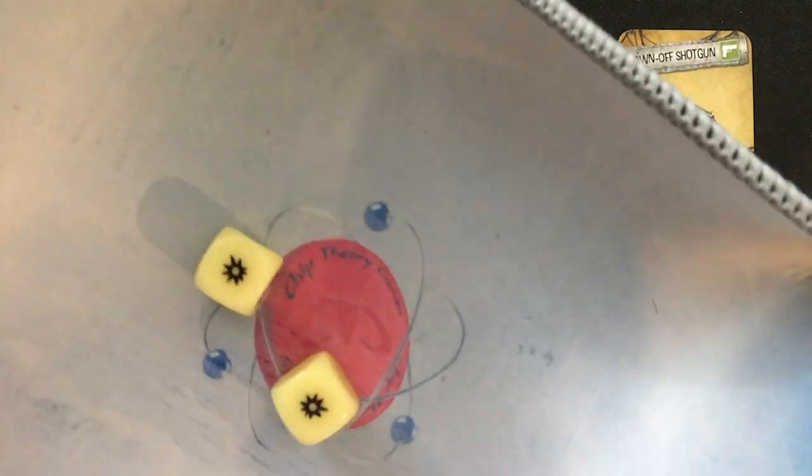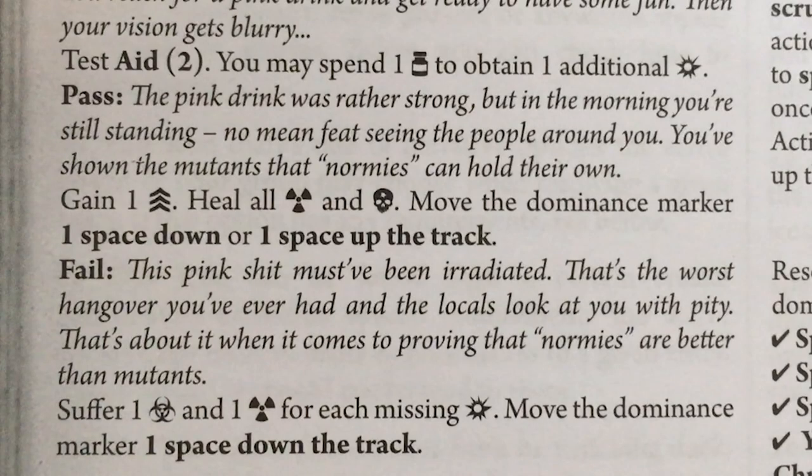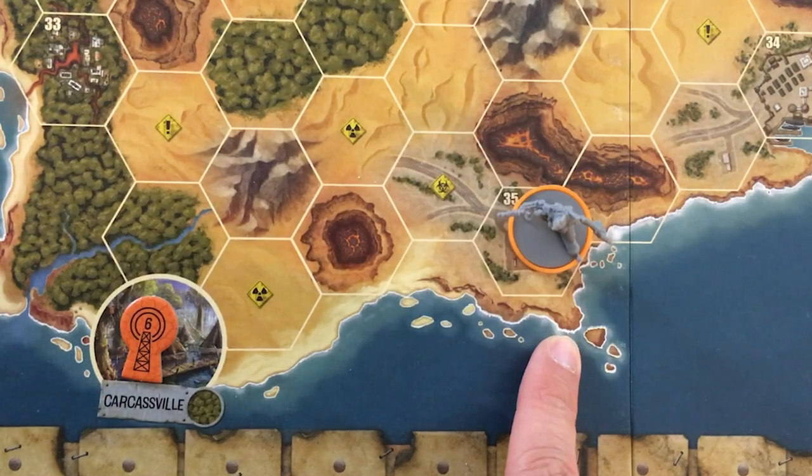This might be the last opportunity to relax. Considering that the mutants see you as one of their own, you reach for a pink drink and get ready to have some fun. Then your vision gets blurry. I'm going to test aid, and I can spend medicine — but I don't have any. Aid is not my strong suit. What? Yes! The pink drink was rather strong, but in the morning you're still standing — no mean feat seeing the people around you. You've shown the mutants that normies can hold their own. I gain one experience, and I heal all damage.